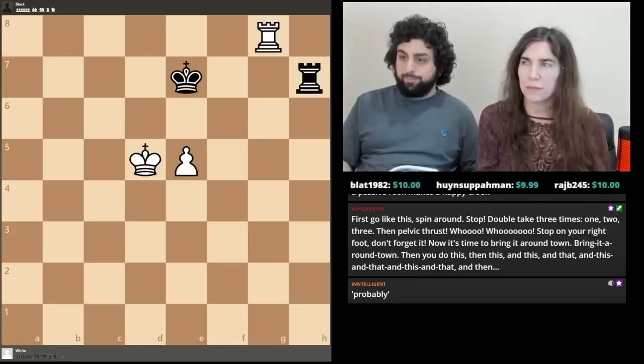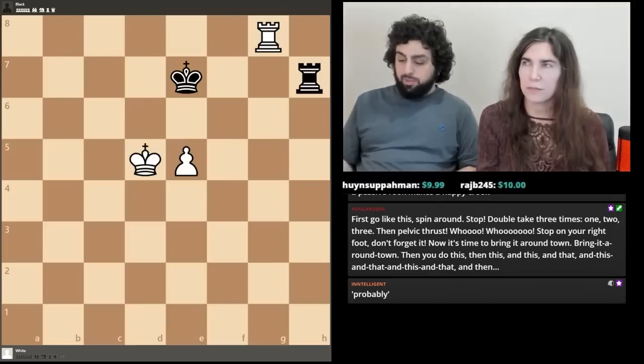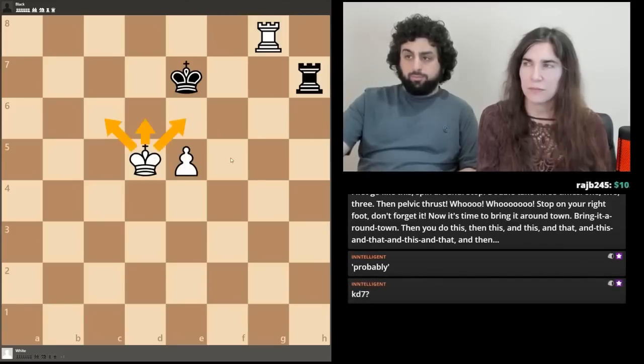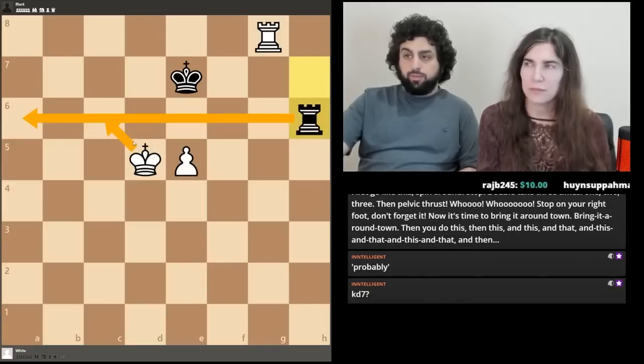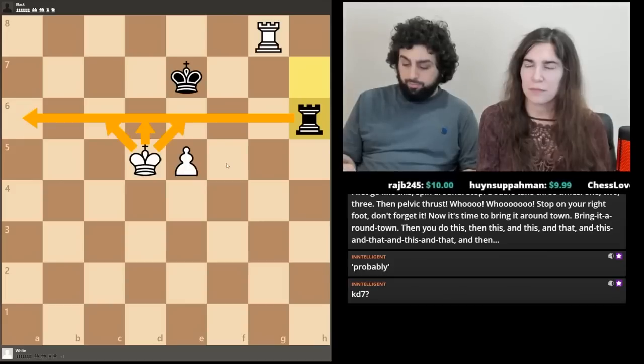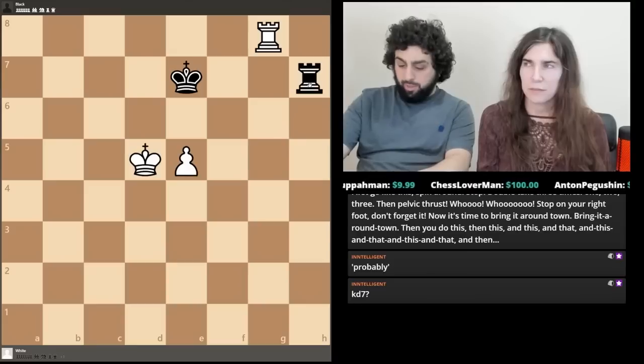Black to move — it's a draw. You'll be able to draw any grandmaster easily from this position. In order for white to even try to win, he has to move his king forward. So all black has to do is play Rook h6, cutting the king off so he can never move forward. Black is aware that playing passively failed because white can swing the rook over — for example if black plays Rook f7, white will just swing over with Rook a8 and this will probably win.